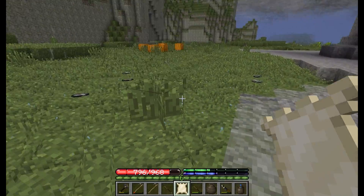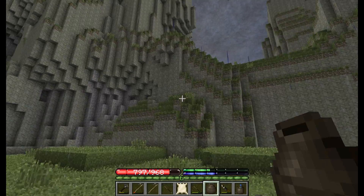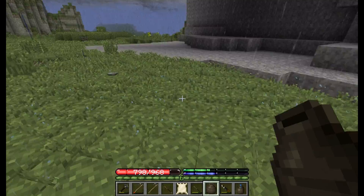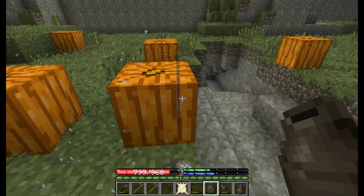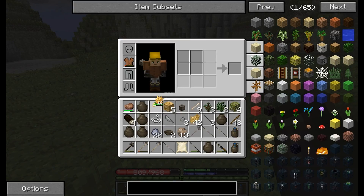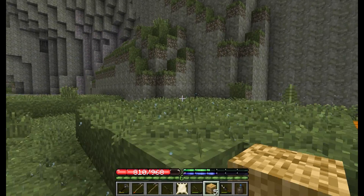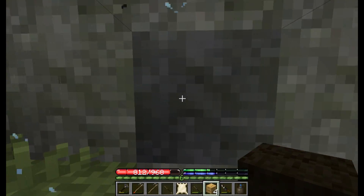Also got — oh, I didn't even see these. Yeah, I got at least enough for a pickaxe now. We've got pumpkins, which I always like having — they're a good light source, assuming you can chisel them and make sure they don't show up, because they're pretty ugly.